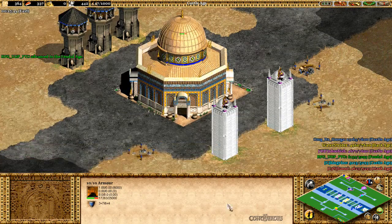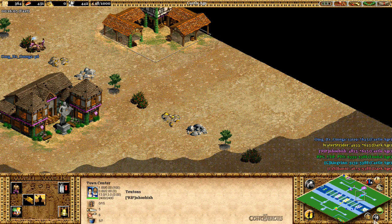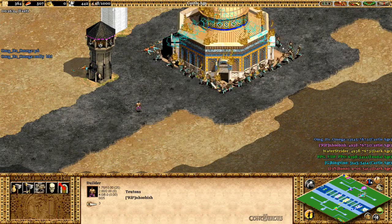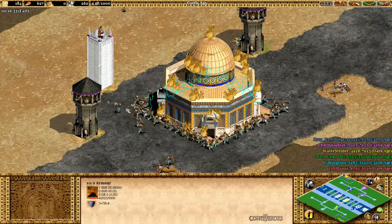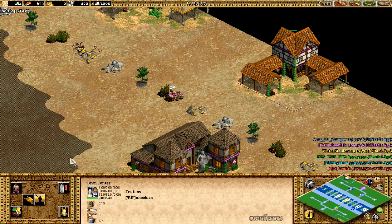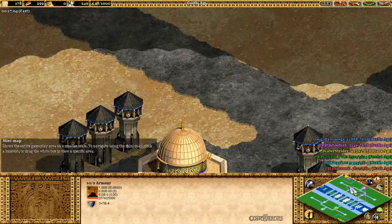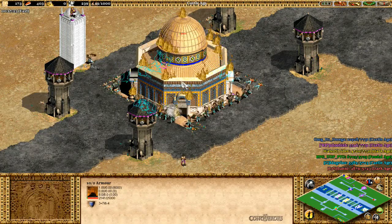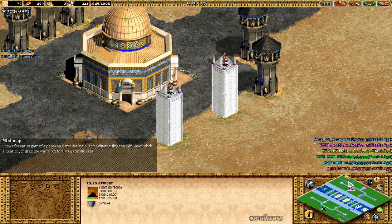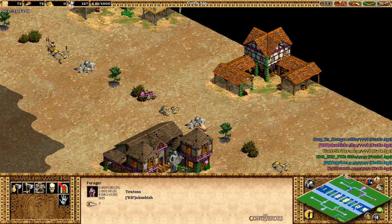I don't want to lose this wonder. I may need a repairer actually. I think I got to the castle age a bit late. It seems like it doesn't cost gold to repair, which is good. We are going to make sure it doesn't fall - we don't want this to fall because otherwise we wasted time and resources on it. Our resources are going low; we need more stone and lumber.